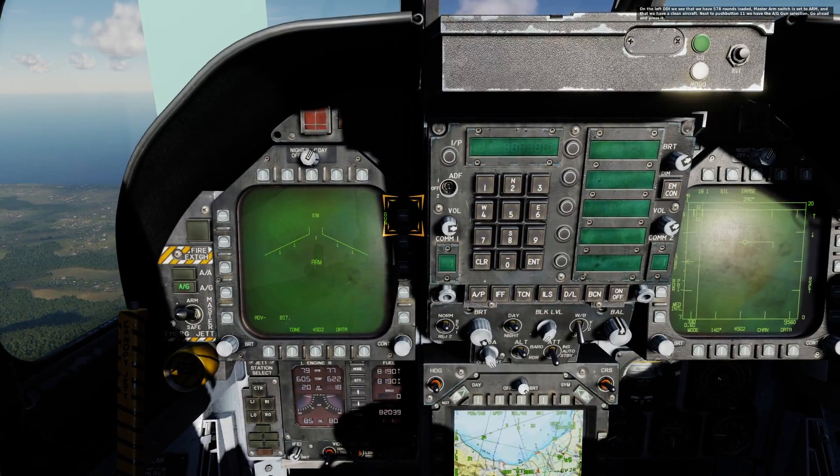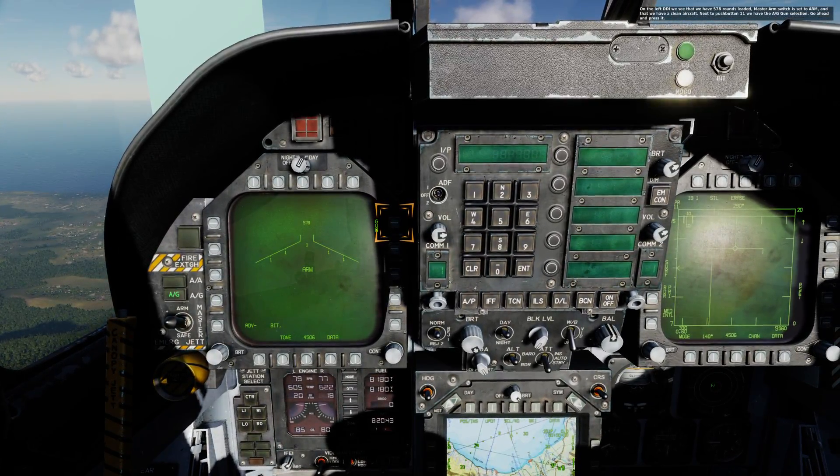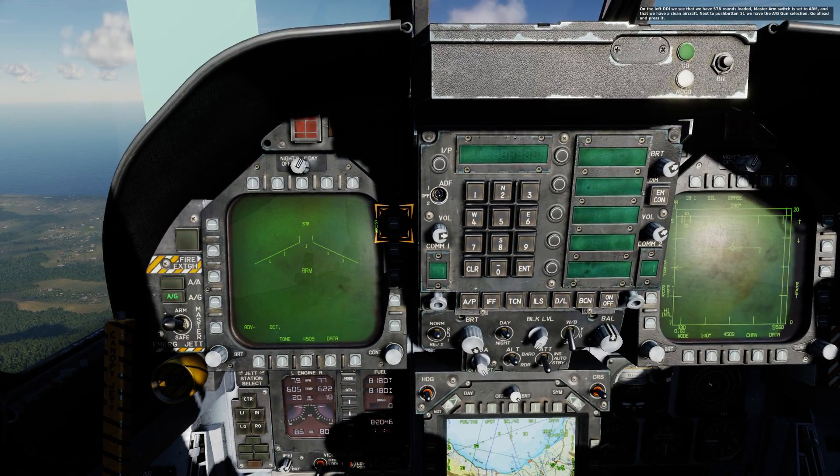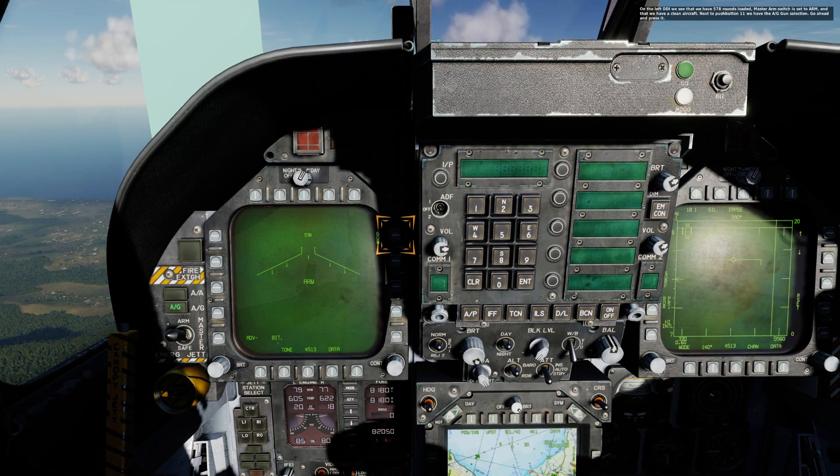On the left DDI, we see that we have 578 rounds loaded, the master arm switch is set to arm, and that we have a clean aircraft. Next to push button 11, we have the A-G gun selection. Go ahead and press it.